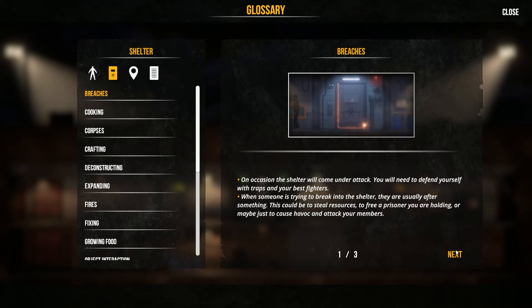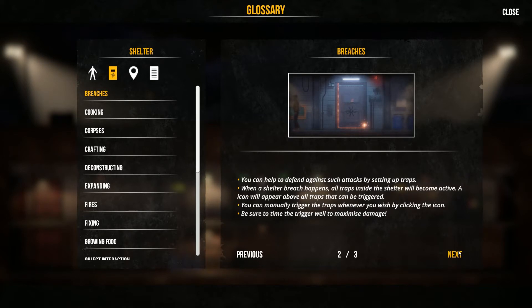On occasion your shelter will come under attack — you will need to defend yourself with traps and your best fighters. When someone is trying to break into the shelter, they are usually after something. It could be to steal resources, to free a prisoner you are holding, or maybe just to cause havoc and attack your members. You can help to defend against such attacks by setting up traps. When a shelter breach happens, all traps inside the shelter will become active. An icon will appear above all traps that can be triggered. You can manually trigger the traps whenever you wish by clicking the icon. Be sure to time the trigger well to maximize damage.